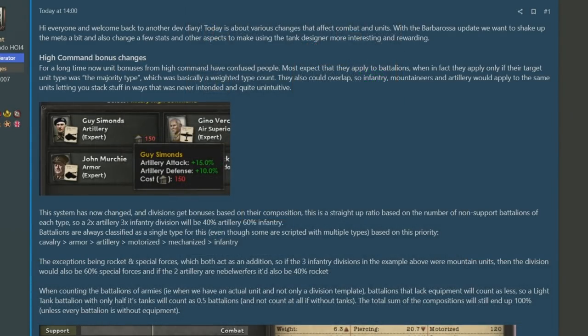From my understanding, in the example of Guy Simmons shown here, 40% of his attack and defense bonus is going to be applied, and 60% is going to be discarded because only 40% of the division template is artillery. Overall, this equates to a nerf to high command because you can't just overstack on different divisions to get a majority type and then overlay them for the bonus.